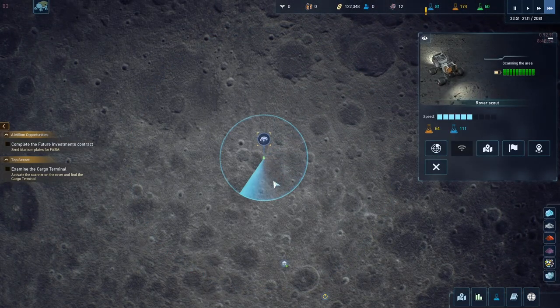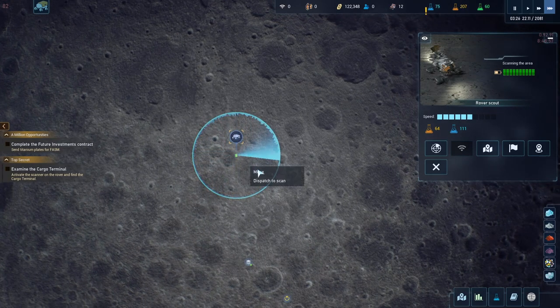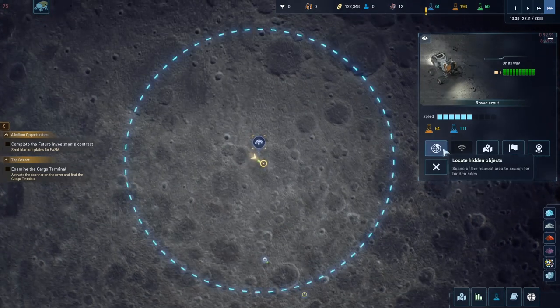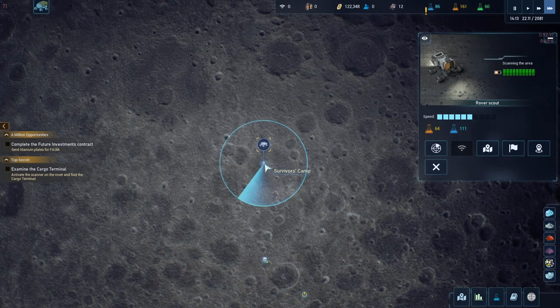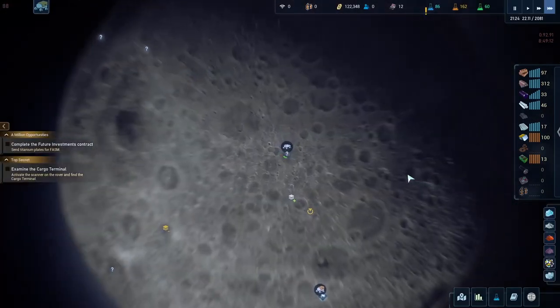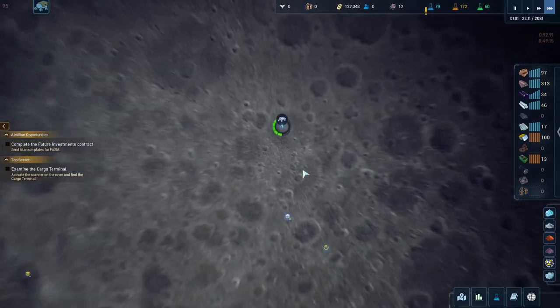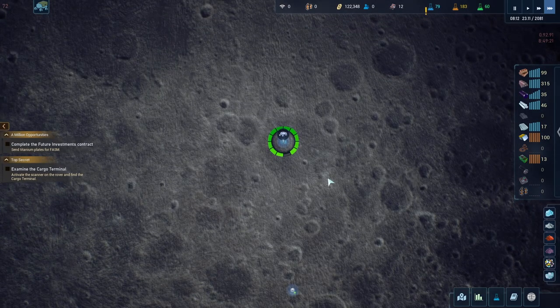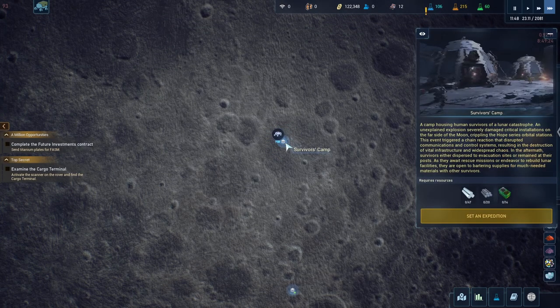Let's scan with you - move right there. What did you find? Transport scan... let's go see what we got, then send them down here to scan something else because there looks like there's more stuff to be scanned. Survivor camp - a rescue mission! Camp housing human survivors of the lunar explosion. Research complete.